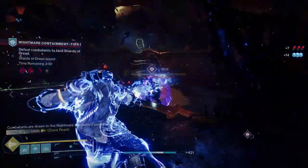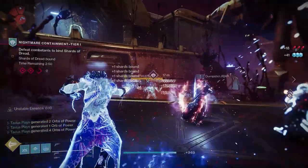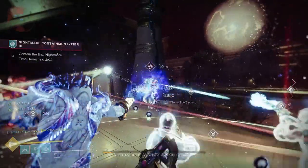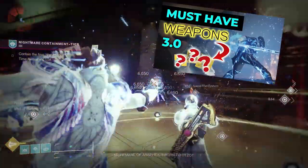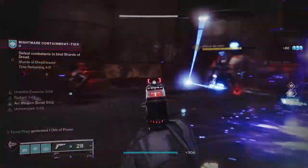Now, damaging targets with Chaos Reach extends its duration. So you can do a nice swipe from left to right, right to left to hit all enemies on screen, or just stick to the boss to extend its duration. Pairing this exotic with some Ionic Traces and maybe that one exotic trace rifle that spawns Ionic Traces, we could potentially get our supers back extra fast and melt those bosses. So excited to try this one.